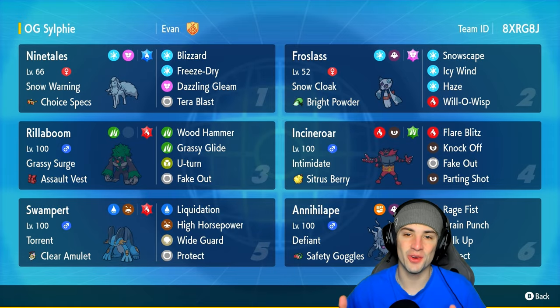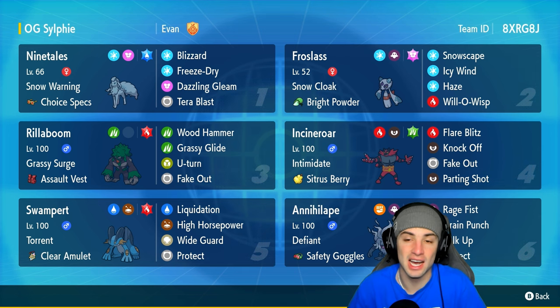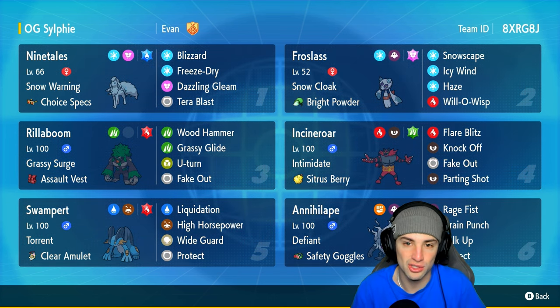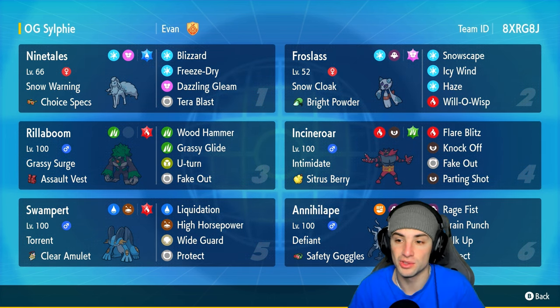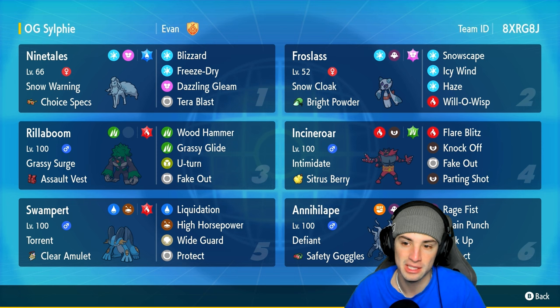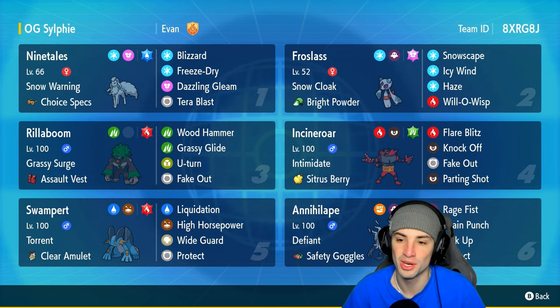What's going on YouTube, Jeans here, welcome back to the channel. In today's video we've got Frostlass in ranked Regulation H. Frostlass isn't that great — you don't see it much — but with this moveset I think we've got it viable today. It's got Will-O-Wisp, Haze, Icy Wind, and Snowscape. It's not here for damage; it's here to pester around, grant speed control, remove stat changes, and most importantly burn physical attackers. Will-O-Wisp is OP, especially against physical attackers. We're hoping to use Frostlass in the snow — it's got Snow Cloak and Bright Powder to keep it on the field.